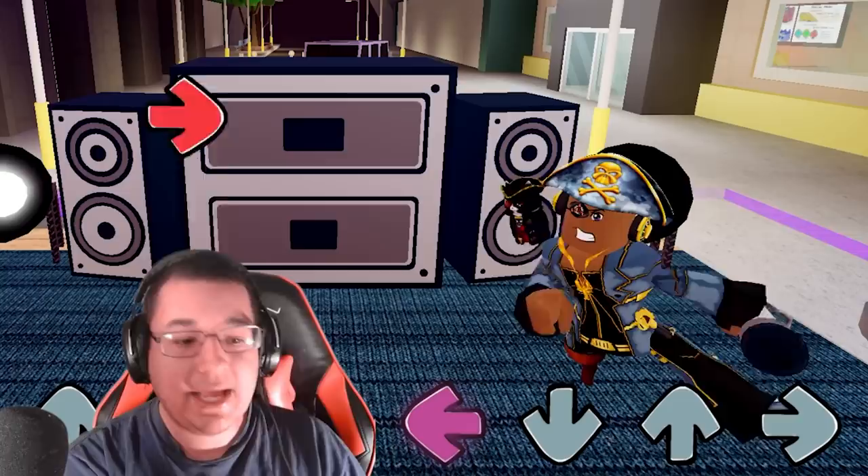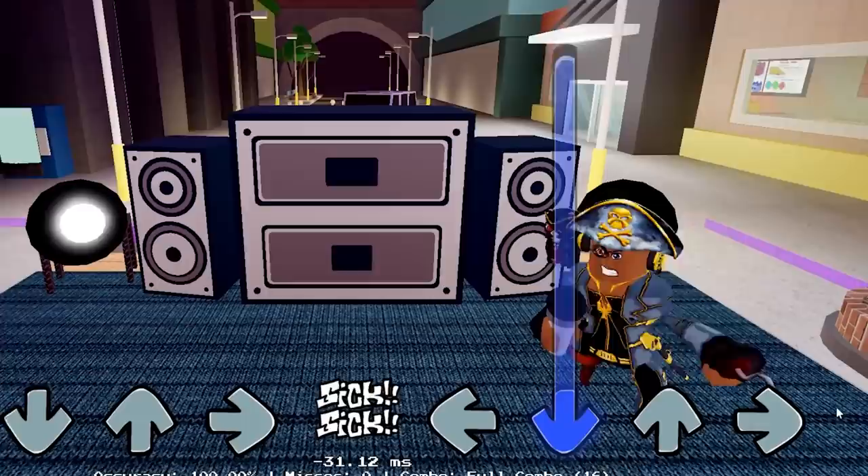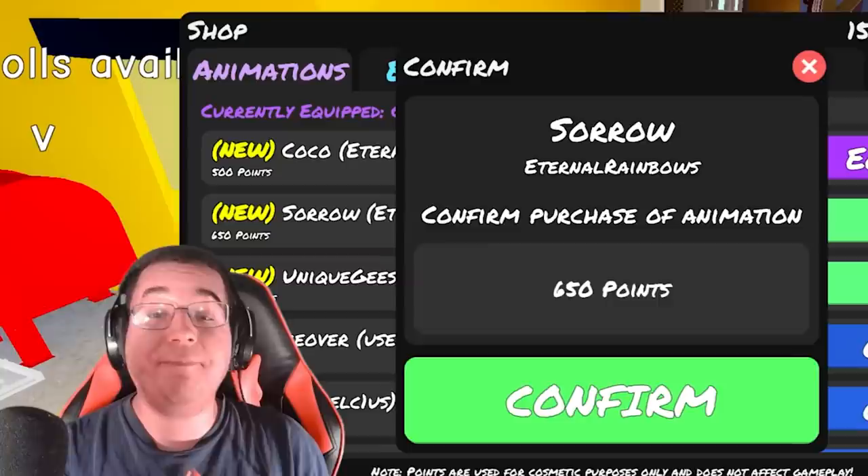Pretty swaggy — you got left, down, up, and right as well. It's nice and simple. For 500 points, you can't go wrong with that animation. This animation definitely suits Coco very well for the mod.